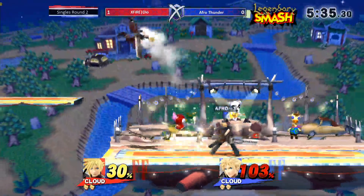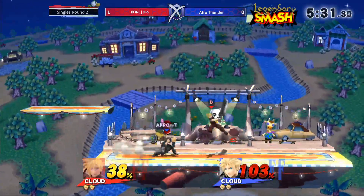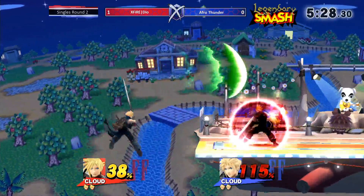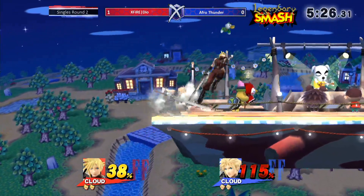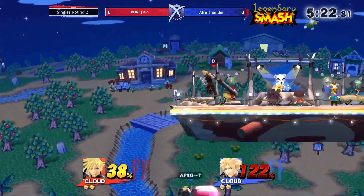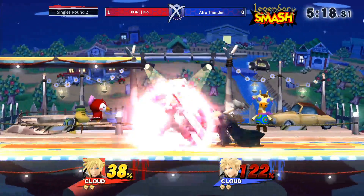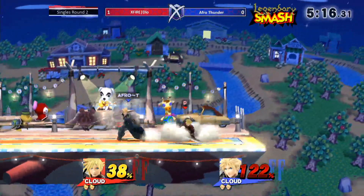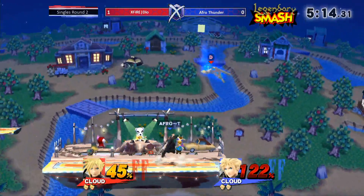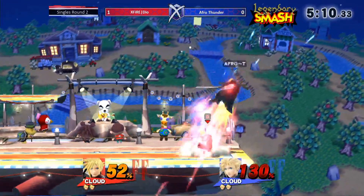He doesn't even have to worry about limit break at this point — his forward smash would kill. Nice back air. See, this is the major thing: when you do the up B, you have to make sure that it's at the right height, or you can get punished because you don't snap the ledge. It's pretty close to the Melee ledge snap — you have to do it at the exact height, otherwise it won't snap.